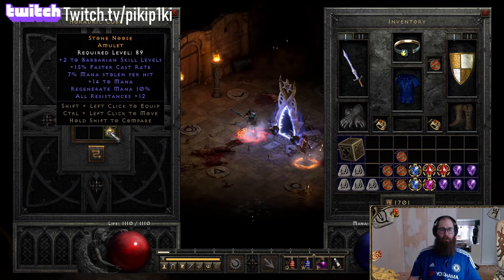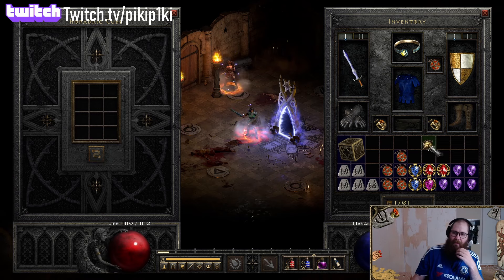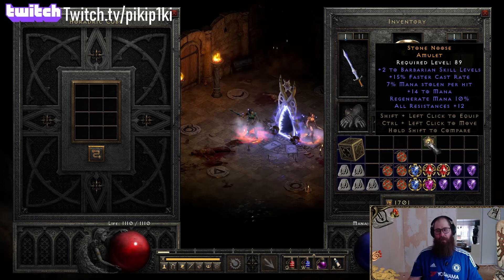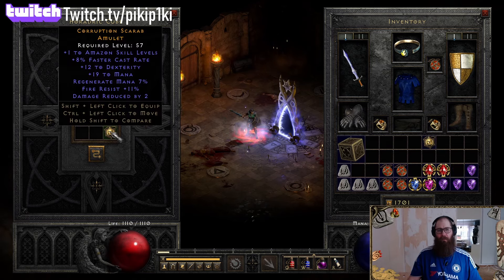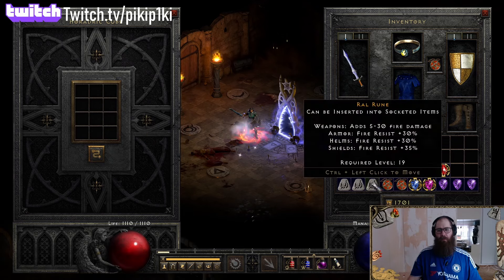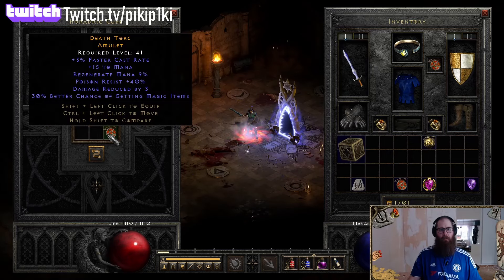Then we got two-15 barb, all resistances, regenerate mana. Damn, this is a nice one! I'm pretty sure 15 is enough for barbs to get the breakpoints. All resistances and mana stolen - this is for PvM, nice. Level 57 for damage - not good enough. The next one is nine faster cast rate, all resistances - nope.